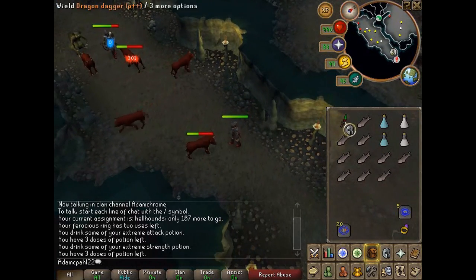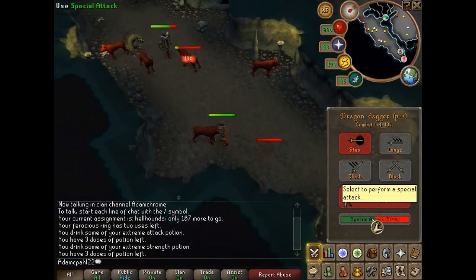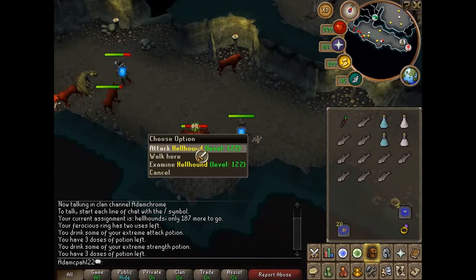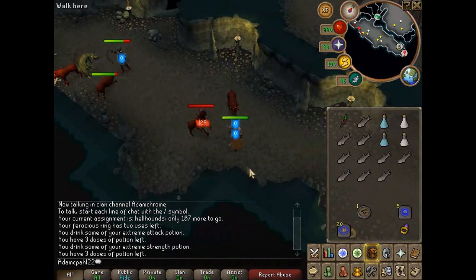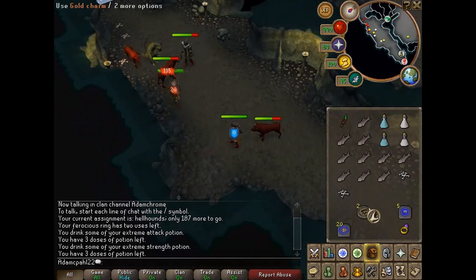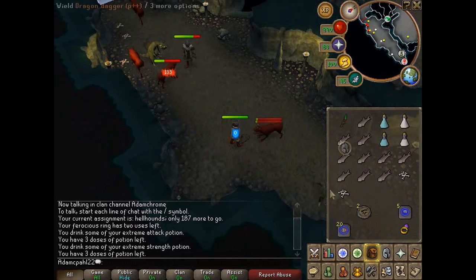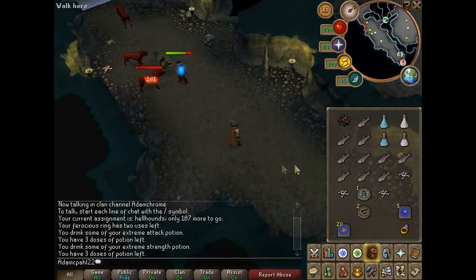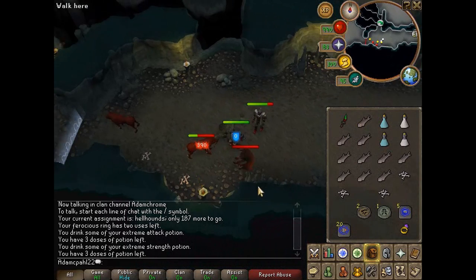Start killing the Hellhounds using your potions and special attacks. Hellhounds tend to get quite crowded, but it shouldn't take you too long to find a world where you can kill them easily. Killing Hellhounds is quite similar to killing Dust Devils, although Hellhounds are a little bit more dangerous because they can hit more damage. So just be a little bit wary of them because they have really good offensive stats.